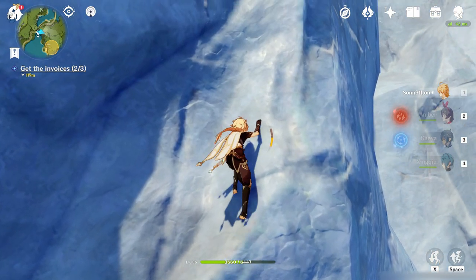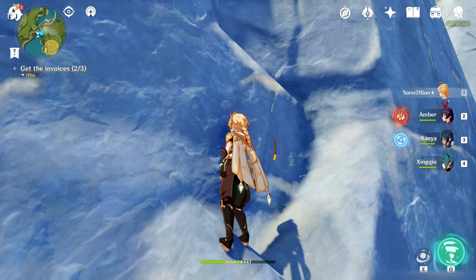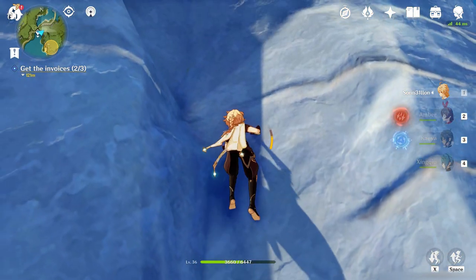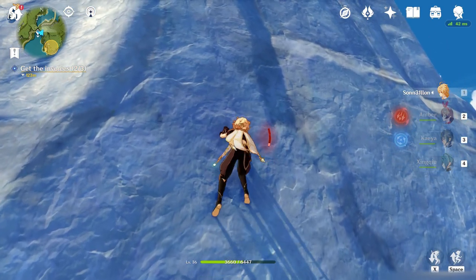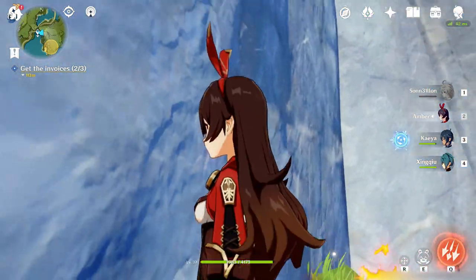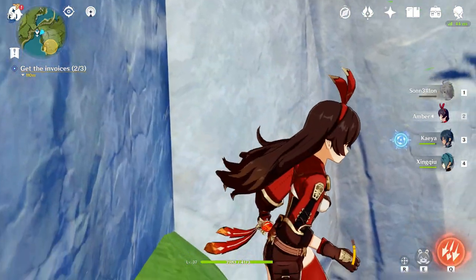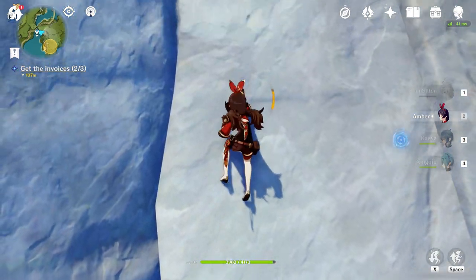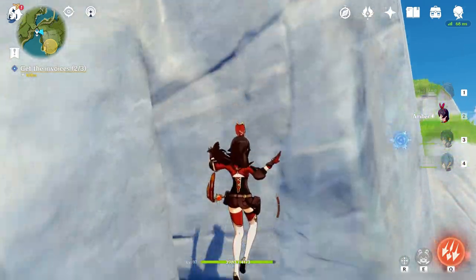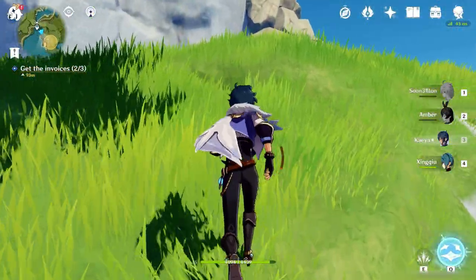So we're gonna jump up, do a bunch of climbing. Wait for my stamina to recharge. Make our way over the rest of the way. Well, that is unfortunate — that way is not effective. Let's actually drop down here. Let's go around, because I don't have enough health to be messing with that.